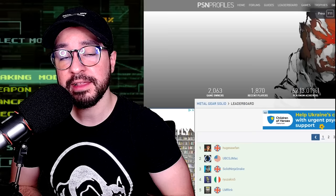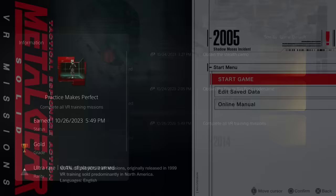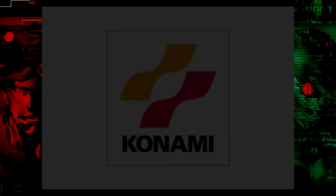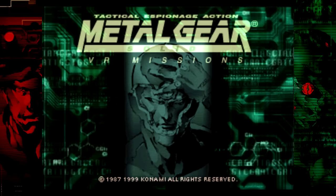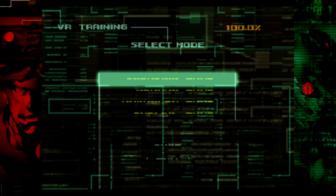The first tip is more of a PSA rather than an actual tip, but trust me, it's worth knowing as this is the reason I didn't get the Platinum quicker. Currently, the Practice Makes Perfect or VR Mission Completion trophy is bugged. Completing every VR mission to 100% completion on the actual VR Mission disc, which is the North American version, will not grant you the trophy or achievement. I found this out the hard way after completing every single VR mission and not getting the trophy.